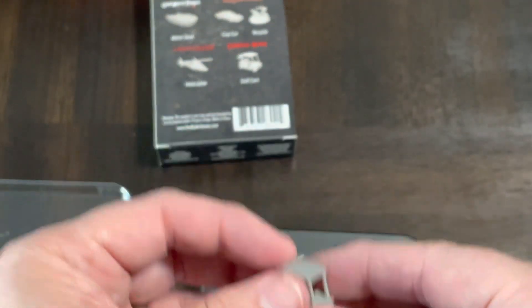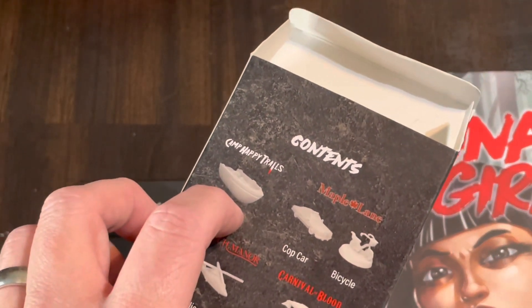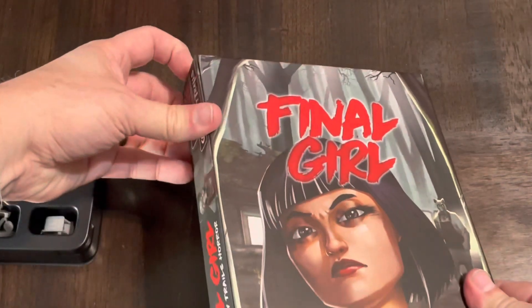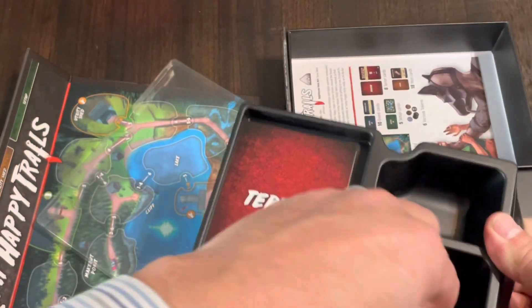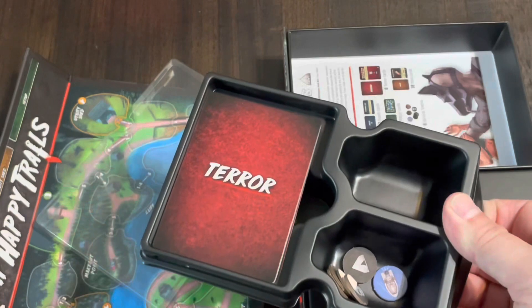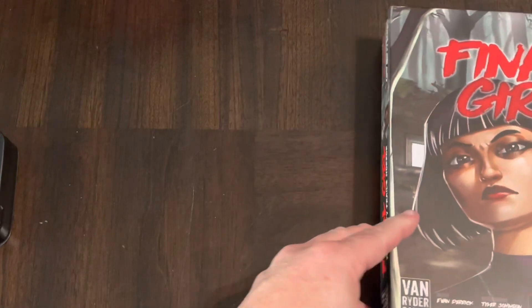So there you have it. The boat goes to Camp Happy Trails. These are all in a magnetic case where you can pull stuff out, so we'll just put the boat in the case here. Before it was represented by a token, but now it's represented by a boat. That's probably how I'll end up storing these — it keeps it all together.